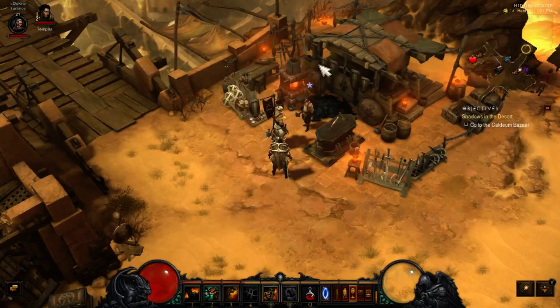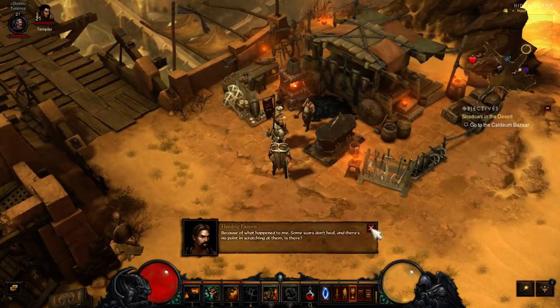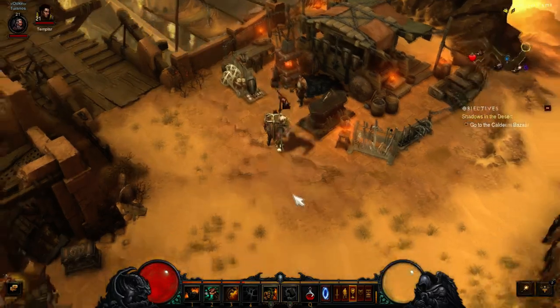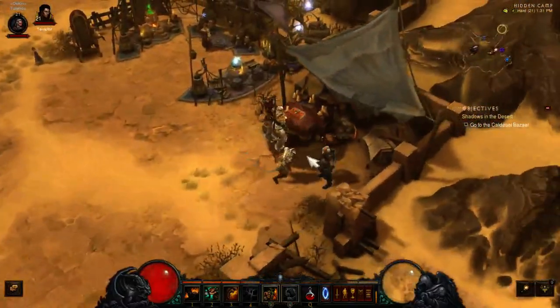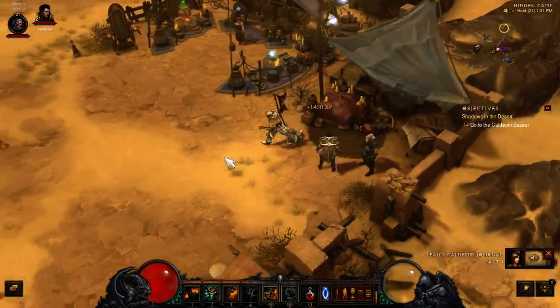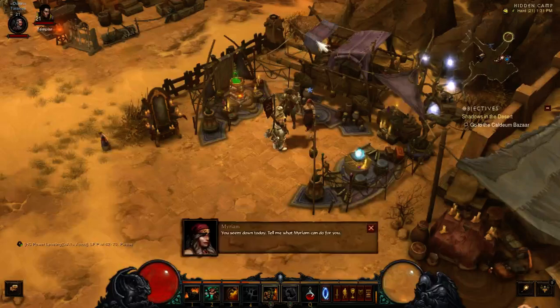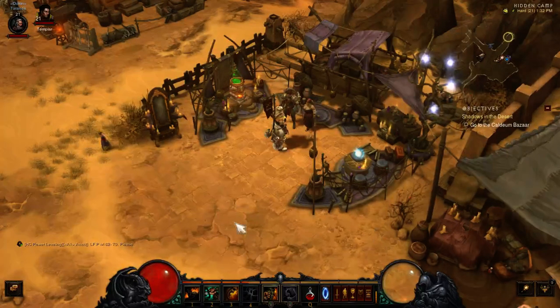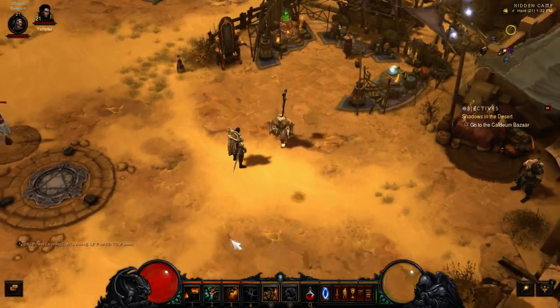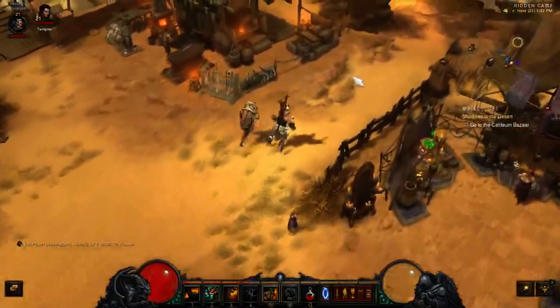Some more dialogue here. Characters discuss Caldeum and what brought them there. Leah says: 'Caldeum — everything Uncle Deckard left me leads to this place. It's strange.' The cultists are making their move. Alright, looks like that's all the dialogue.